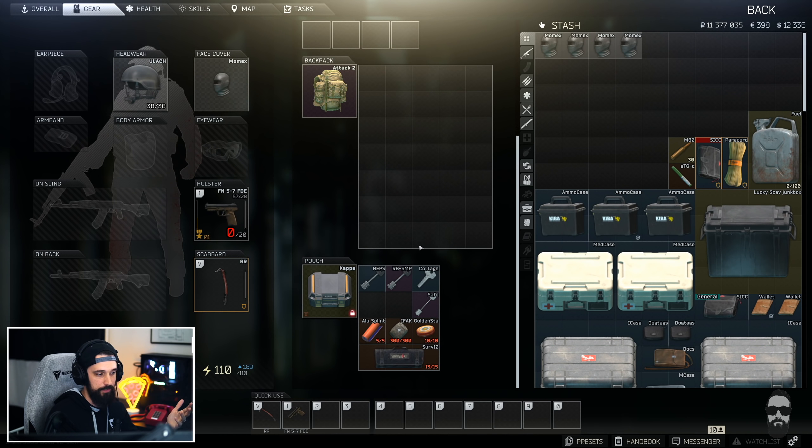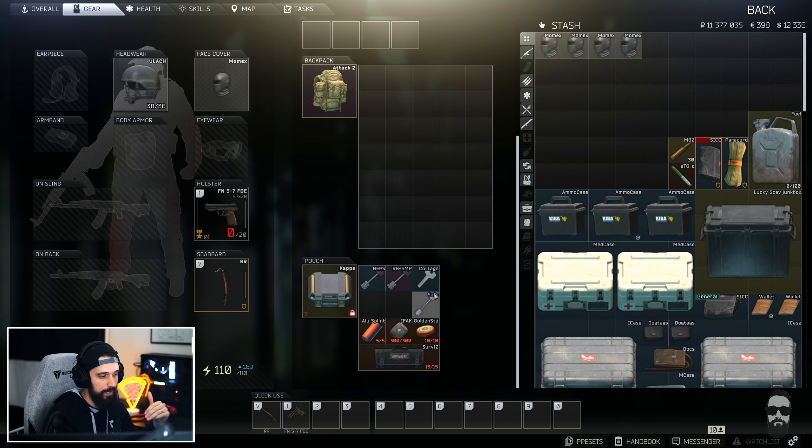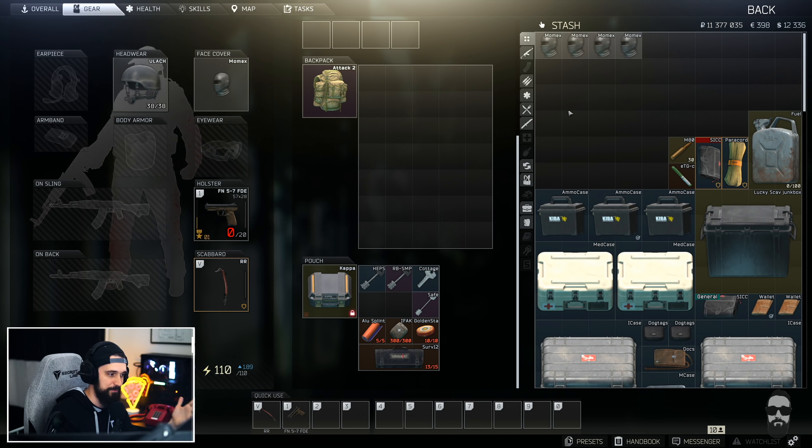The RBSMP key is only about 100,000 rubles — I've seen it up to 140,000-150,000 but right now it's around 100k. This is a Reserve key and there are some pretty cool spawns in there. Then I'm counting these two as one key: the Cottage and the safe inside the Cottage on Shoreline. The Cottage Back Entrance key is 28,000 rubles and the safe key is 23,000 rubles, so combined for just over 50,000 rubles you get to loot a house that nobody ever loots on Shoreline.